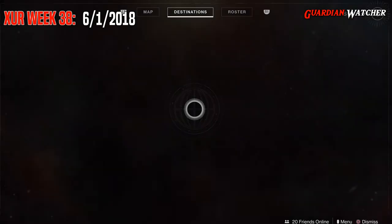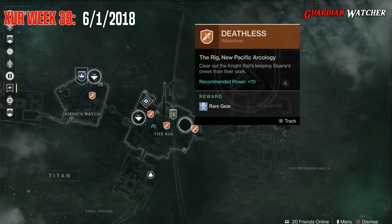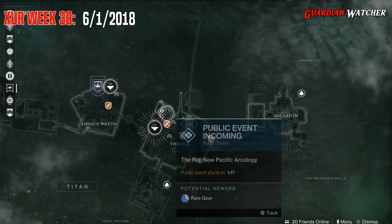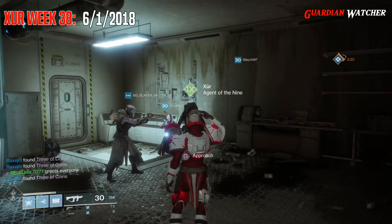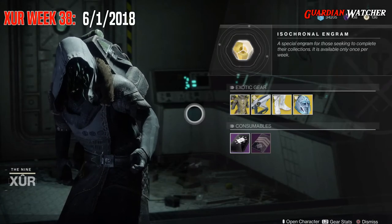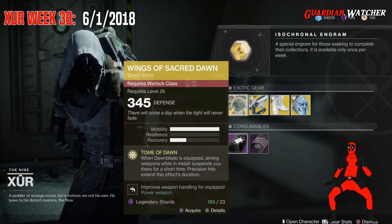It is week 38 of Xur and Xur is located on Titan by the Rig, so we're going to mark him and find out what he has this week. Like always, we're going to start with the left hand side. The first exotic we'll be going over is the Wings of Sacred Dawn for the Warlock.